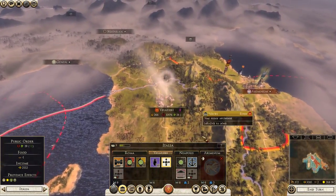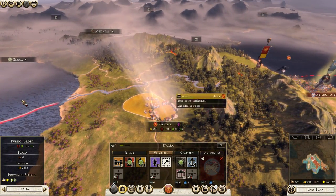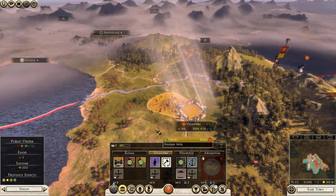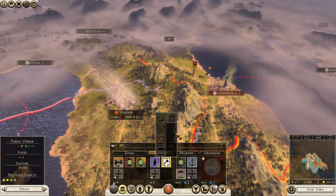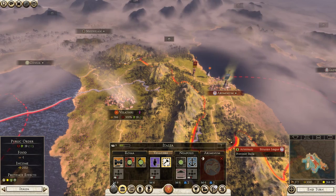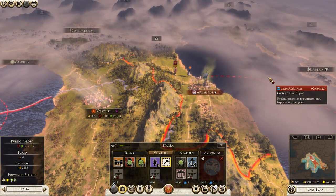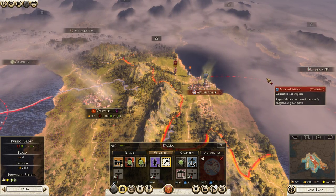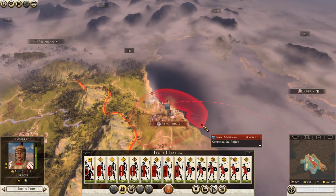Velothry can be expanded — I'll go ahead and do that. Some extra buildings pop up here. So Velothry has grown a little bit, and in the next turn we can actually begin construction on something there to make it a more productive, more lucrative settlement for us. Let's prepare the attack on Ariminium.